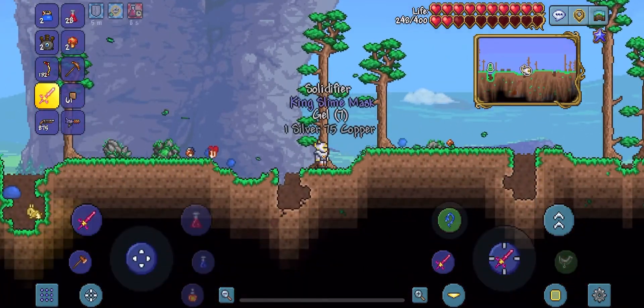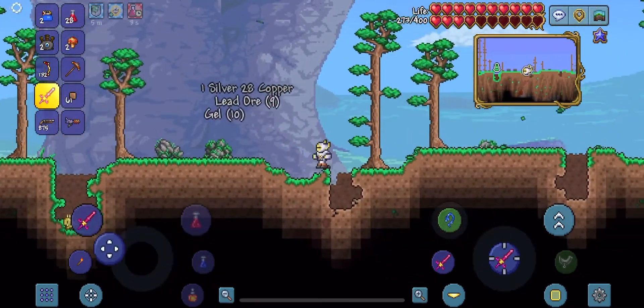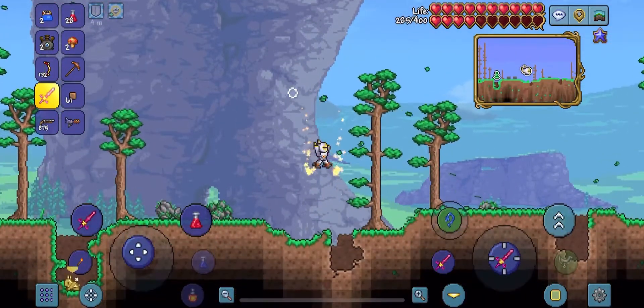Also, to get the crown to summon King Slime, you need a golden crown and you need 99 gel. You can craft this on a demon or crimson altar.